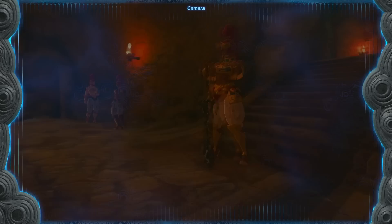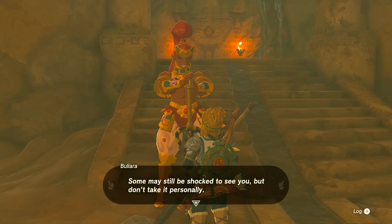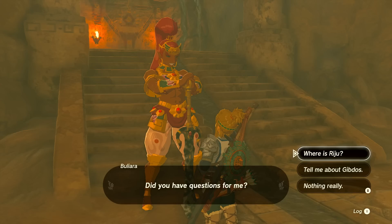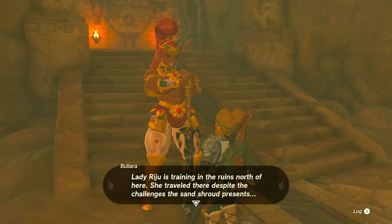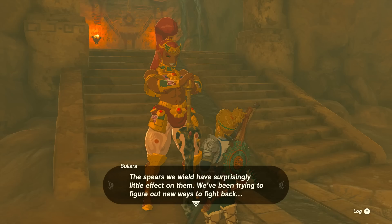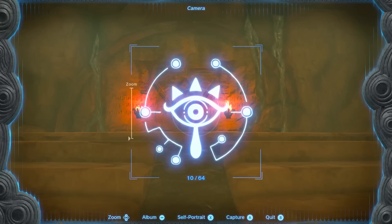That's Boliara right there. Let's talk a little bit more to her. She says: 'Everyone in town has been informed of the special exception you've been given. Some may still be shocked to see you, but don't take it personally. Feel free to make use of our inn or any of the shops. Though Lady Riju is away seeking a means to defeat the Gibdos, I'm sure she would welcome you as I have. Lady Riju is training in the ruins north of here — she's proven herself to be an excellent leader, an excellent chief. Still, I think I'll always worry about her safety.' About the Gibdos: 'The spears we wield have surprisingly little effect on them. We've been trying to figure out new ways to fight back.'